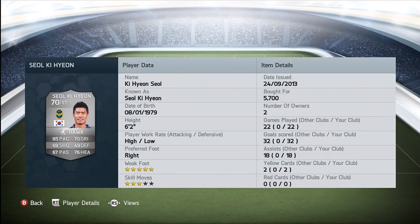He has high/low workrate, he has a 5-star weak foot, which means that he can shoot with his left and his right foot, and combined with his 76 heading he can also head it in really well.